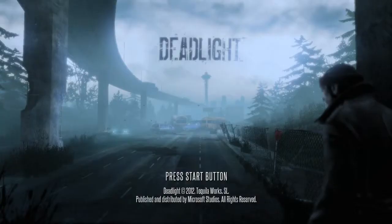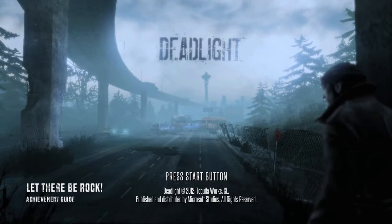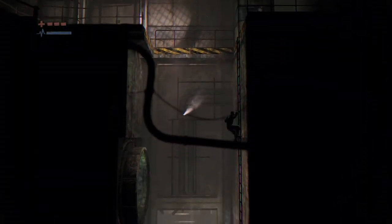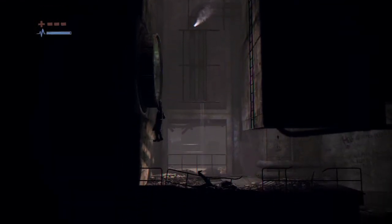Hey everybody, it's John here from vidgamiac.com. We're back in Deadlight grabbing the 'Let There Be Rock' achievement, which will be the first of the minigame achievements. The first thing you need to do is find the minigame — it will be at the beginning of Act 1 Scene 2, at the end of the tunnel.